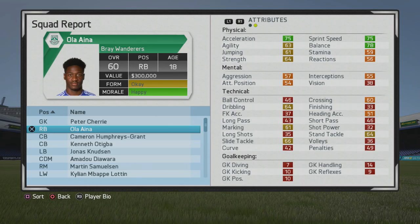He has decent pace and very good straight sprint speed. Acceleration from the start is not too bad, with decent balance. Strength is acceptable for a fullback. Stamina isn't too bad, and his dribbling, marking, and tackling stats are alright as well.